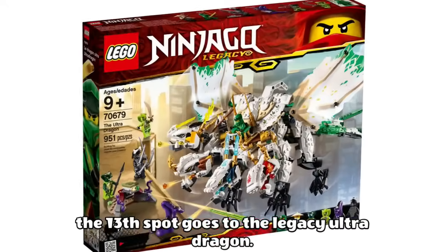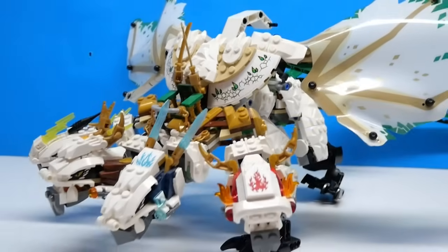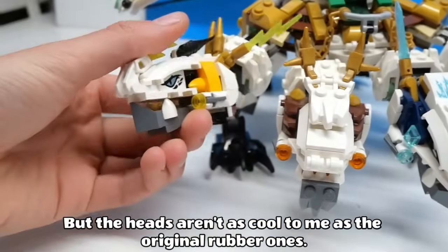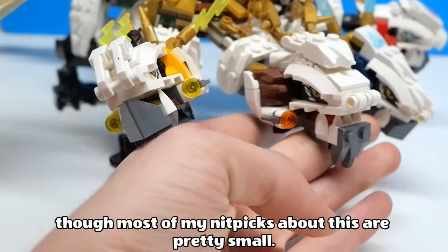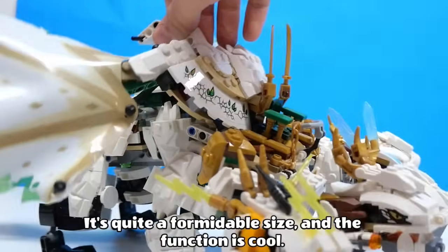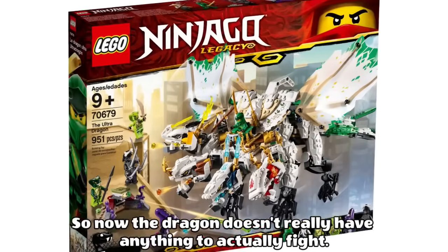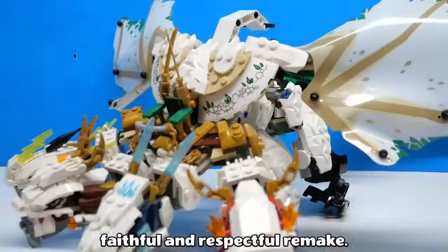The 13th spot goes to the Legacy Ultra Dragon. The Ultra Dragon was definitely deserving of a remake, and they did a good job of it for the most part. My two least favourite parts are the handle on the back and the brick built heads — the handle is crucial to the set's main feature, but the heads aren't as cool as the original rubber ones. The wings are vinyl this time around, and the tail looks pretty similar to the original. Though most of my nitpicks are pretty small, and the whole thing overall looks very impressive. It's quite a formidable size and the function is cool. One major problem is the removal of the Great Devourer, so now the dragon doesn't really have anything to actually fight. I think this is the worst of the three Ultra Dragons, but it is still a very faithful and respectful remake.